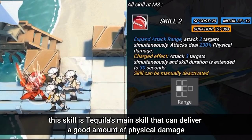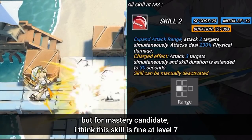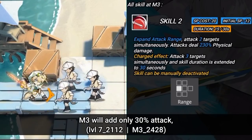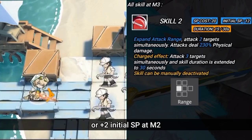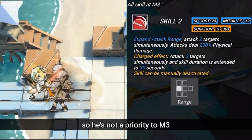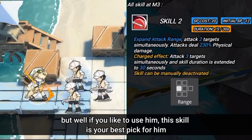This skill is Tequila's main skill and can deliver a good amount of physical damage. For mastery, this skill is fine at level 7. M3 will only add 30% attack or plus 2 initial SP at M2, so he's not a priority to M3. But if you like to use him, this skill is your best pick.